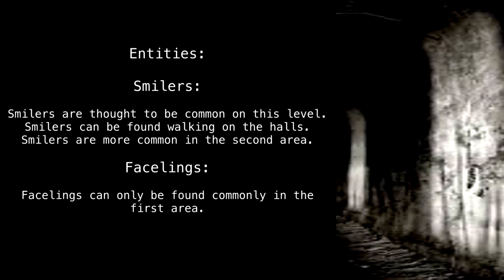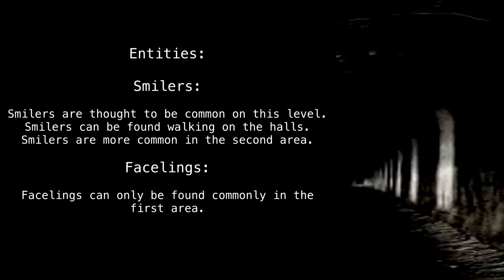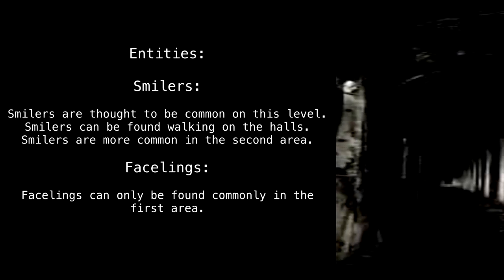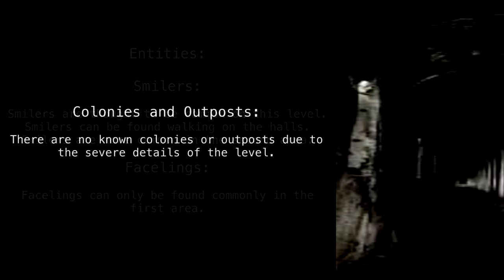Entities: Smilers are thought to be common on this level and can be found walking in the halls. Smilers are more common in the second area. Facelings can only be found commonly in the first area.